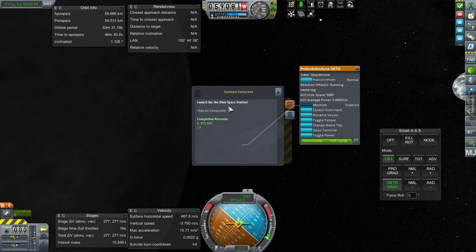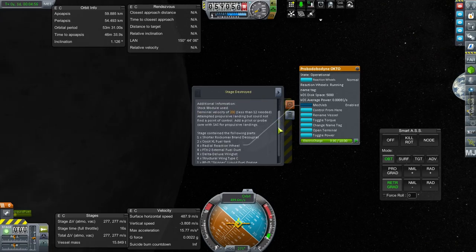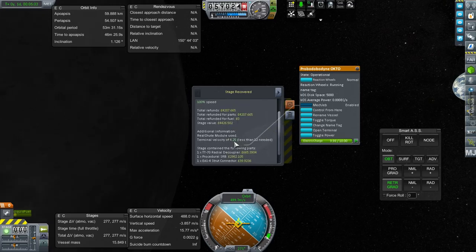Yes, we have launched a moon space station. 631,000 funds — very good. That was the expended stage with the skipper. And as far as the boosters, we got those back — 4.25 meters per second terminal velocity.